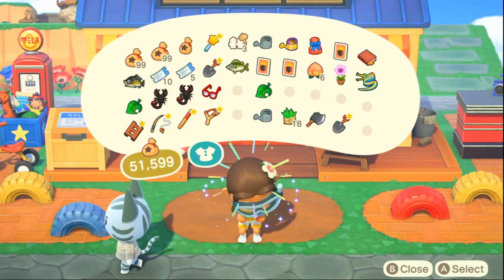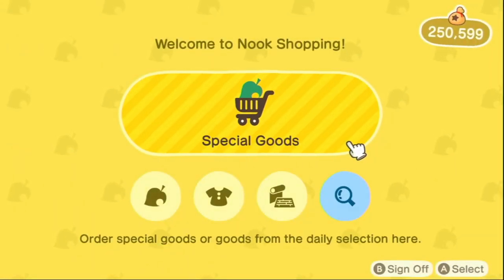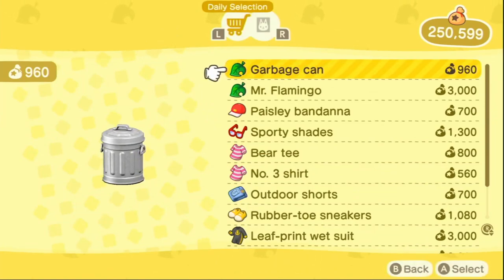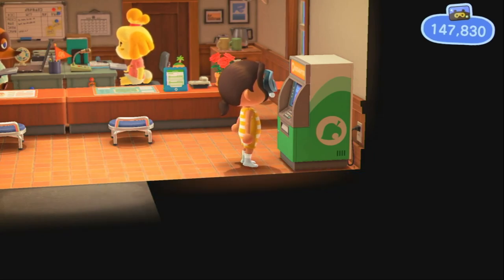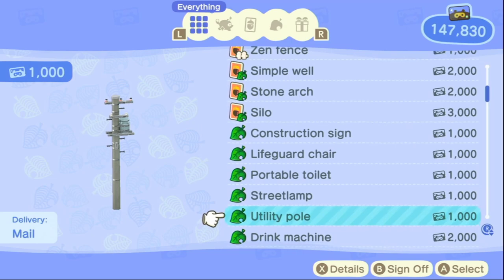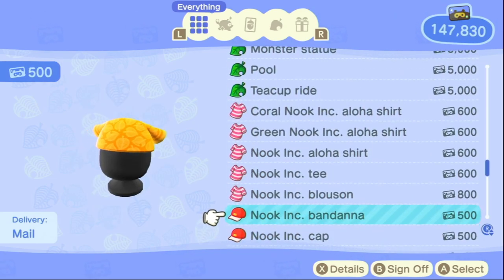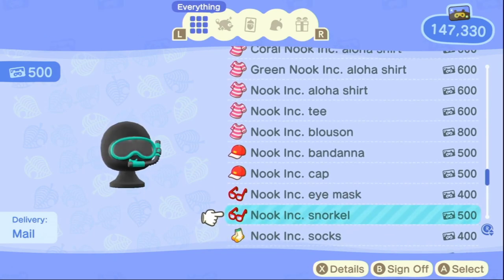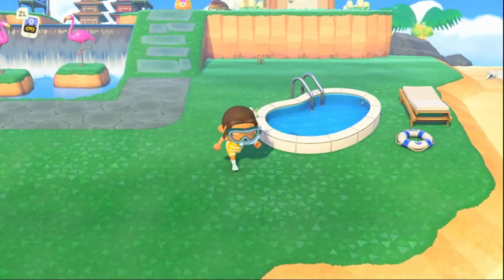Here is a wetsuit that I received on my first day. Thankfully, your wetsuit options do not end there. You could run over to your resident services, select Nook Shopping, and then scroll down to see that you could also purchase wetsuits from here. These are also rotating varieties every day. You could also redeem your Nook Miles points to buy a Nook's brand wetsuit and snorkel set. Like other reward items, these are not immediate delivery, but rather will come in the mail the next day.